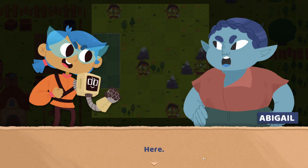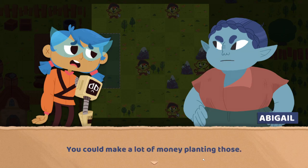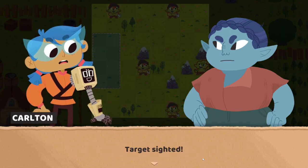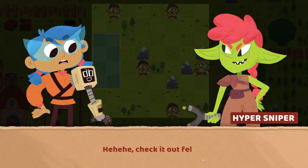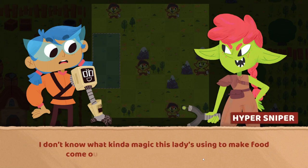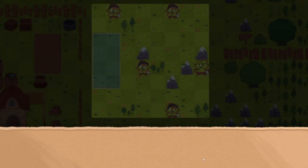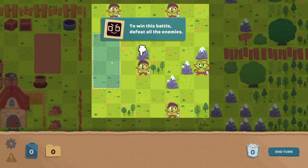Okay, but I'm gonna need some kind of down payment. Here. Seeds? I meant cash. What am I supposed to do with these? You could make a lot of money planting those. You could even defeat some zombies. Now go take care of my goblin problem. Fine. But you better leave a good tip when we're done here. Carlton, we'll post up over there. The goblins stay right over there. I told you I'm proficient at keeping watch. Check it out, fellas. I don't know what kind of magic this lady's using to make food come out of the ground, but I'm just loving it. Let's fill the bags up. Those little punks. What are you waiting for? Go get them. The art definitely reminds me of Dicey Dungeons.